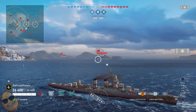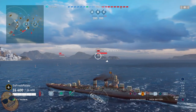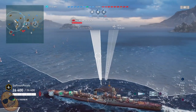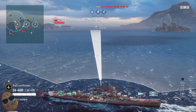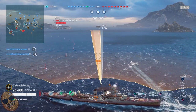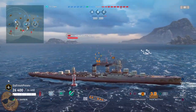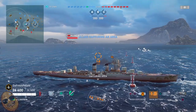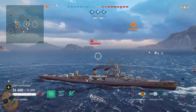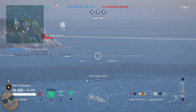Here we're going to back into the cap, keeping an eye on our concealment — up there it is 11.2 kilometers. So we want to try to maintain our concealment. As long as there's no destroyers around, we should be fine. These cruisers come equipped with smoke, and that smoke comes in very handy as we now begin to pop it, because we are now within that New Jersey's range to spot us.